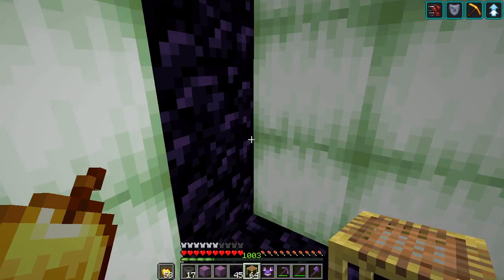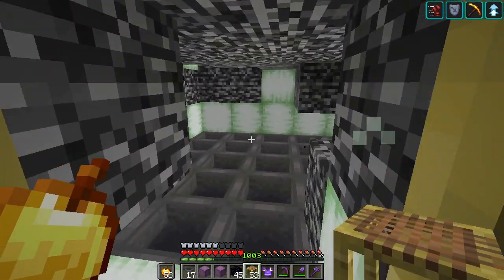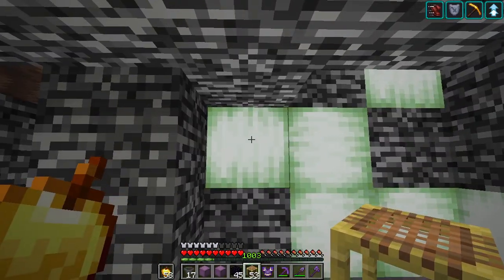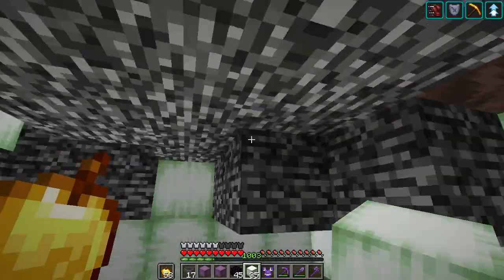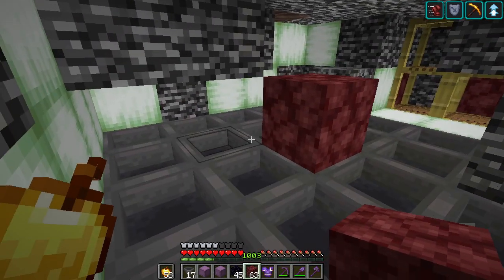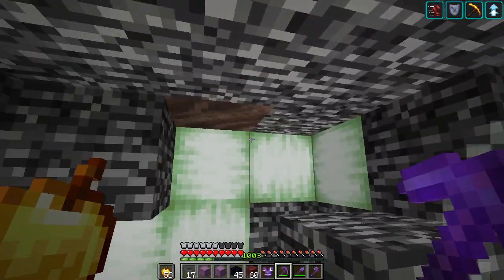I've pretty much finished building the Nether part. We're gonna turn on the portal, and we're gonna have a hole in here. This way the bats can go up but not go back down, hopefully. And I made a 5x5 area instead of a 3x3, because if I place the blocks like here the Wither still could explode it, but this way will work fine. And the way we're gonna spawn the Wither, it's gonna be this way.